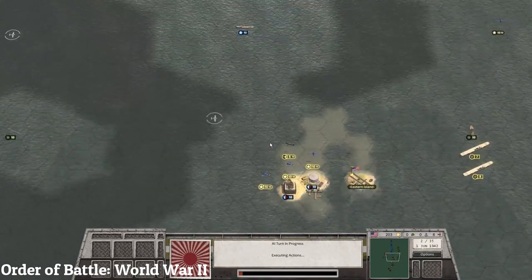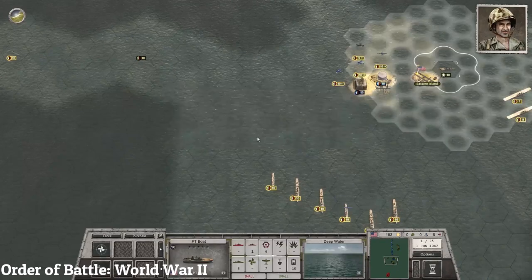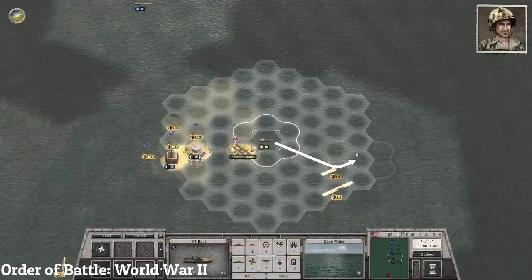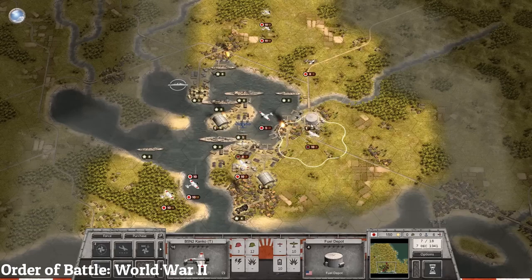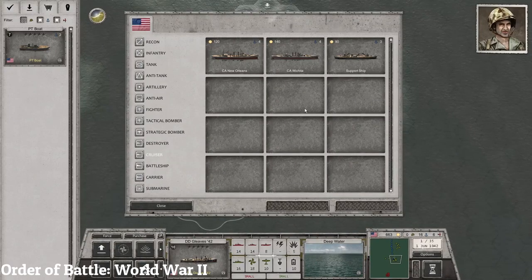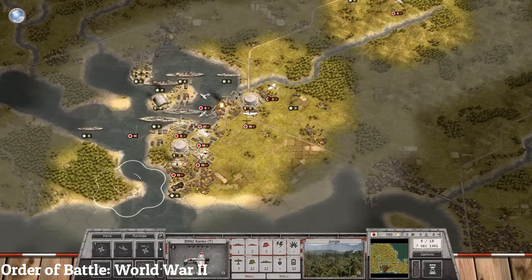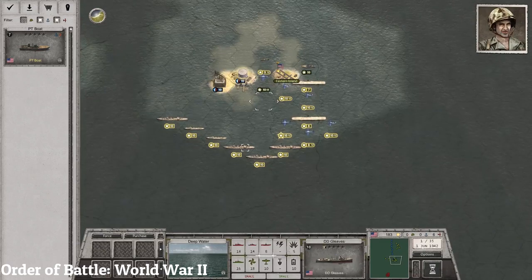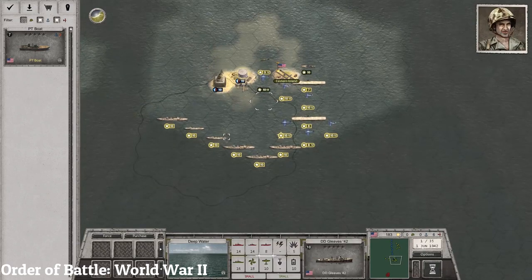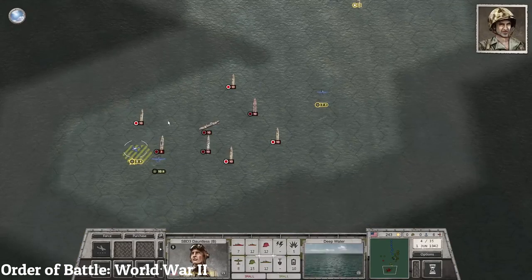Order of Battle: World War 2 is a turn-based strategy game that allows players to take command of the armies of various nations during World War 2. For the Pacific campaign, you can play as the Japanese Empire to control the Pacific Ocean and China, or play as the United States to push back the Japanese. To play the Pacific campaign, you need some DLC such as Rising Sun, US Pacific, US Marines, Morning Sun, and Burma Road. The game has a detailed supply system, and features a wide variety of units each with strengths and weaknesses, adding to the strategic depth. Overall, Order of Battle: World War 2 is a deep and complex turn-based strategy game with a lot of content.